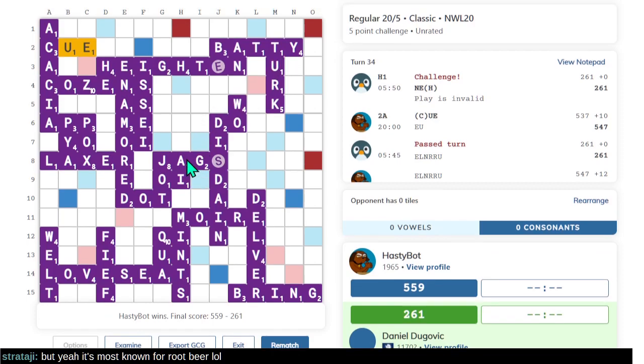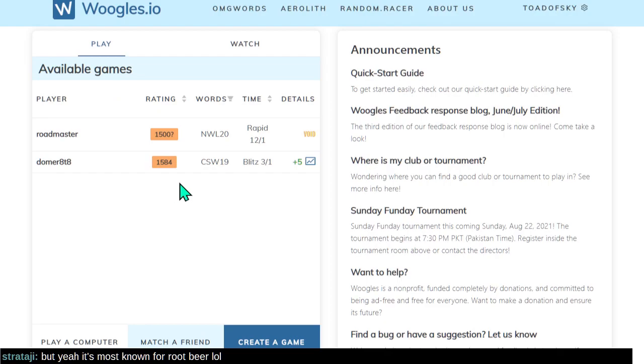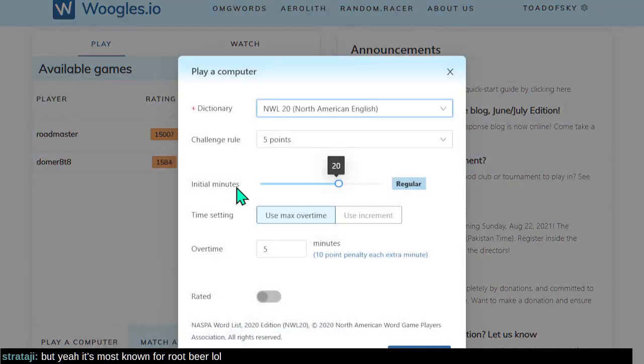559 to 261. A genus of thorny leguminous trees in Australia and Africa — that's what makes RIP BEER. WOOF. I must have had WOOF earlier — I certainly tried to play WOOH. Let's see if I can do better against the computer this time.